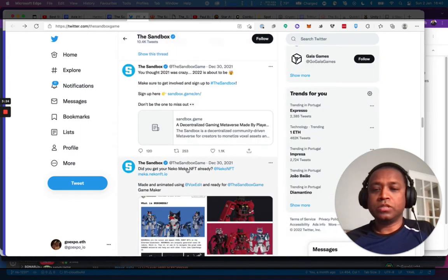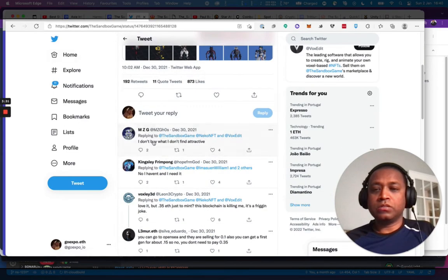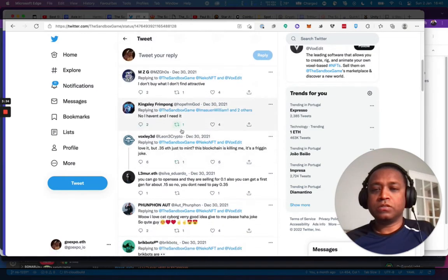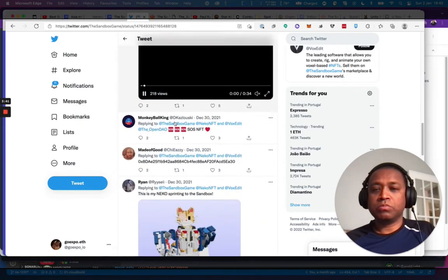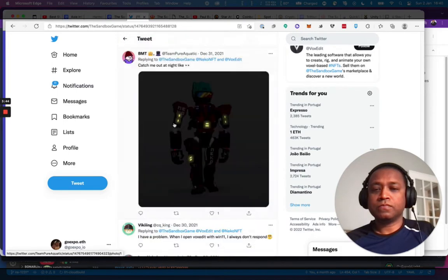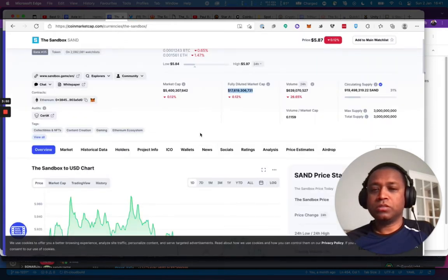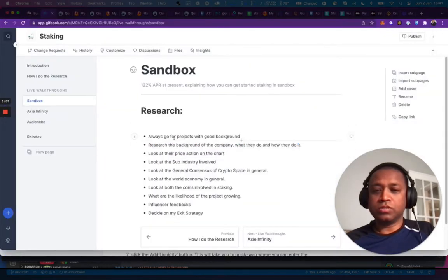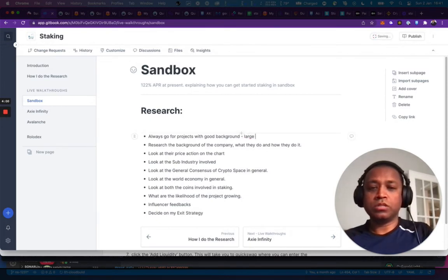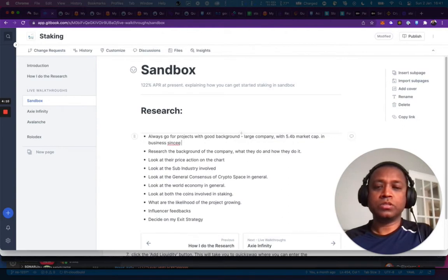There are posts like 'Did you get your nickel maker NFT?' from December 30th. They've got a ton of interactions going on. Twitter looks good, the site looks good. So always go for projects with a good background — large company with a $5.4 billion market cap, in business since 2011.